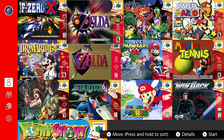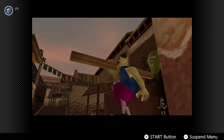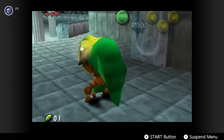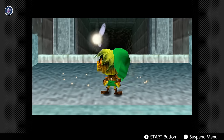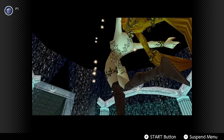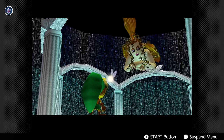The Switch Online port is the most recent official release of Majora's Mask. The emulation is good and accurate. The input delay is there but not very noticeable, and it's the only official way to play the original game in truly portable form. The borders and the bar at the bottom make the game smaller, and because it's a subscription-based service, you don't actually own the game — which can be a deal-breaker for some.